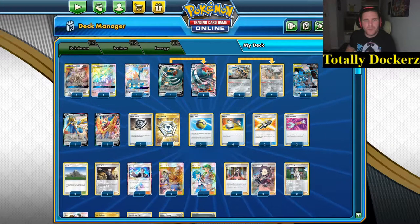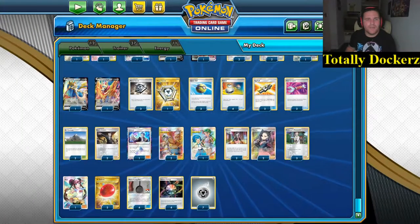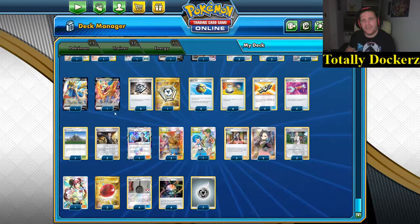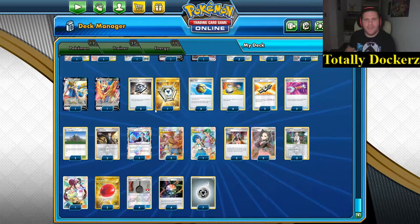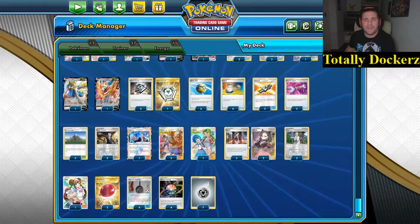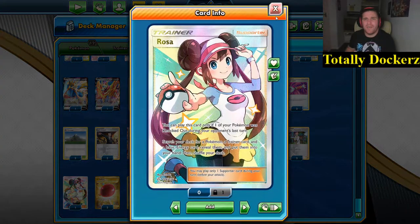Four Switch, four Scoop-Up Net. Two Guzma & Hala because it goes and gets us our Mount Coronet, also goes and gets us all of our tools, and it goes and gets us our Aurora Energies, as well as discarding things that we can then use Metal Saucer on or things that we don't really want. Mallow & Lana for the healing effect. Four Marnie, three Professor's Research, one Rosa - can come in clutch if you get it in your hand at the right time.